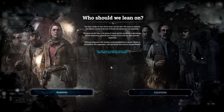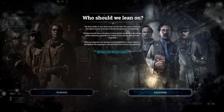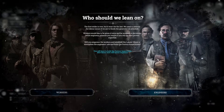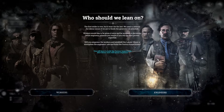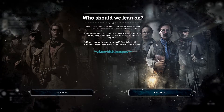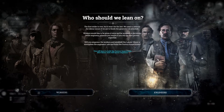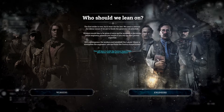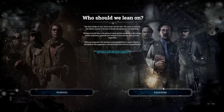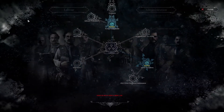This is the main choice of the game or this DLC — who should we lean on? The first strike is over but it won't be the last. We need to address the labor issues if we are to finish the generator on schedule. Workers would like to be given a voice and be involved in decisions, while engineers promise results if you rely on their proven expertise. Will you empower the workers and establish the labor union, or strengthen the engineers' role by building the factory inspectorate? I think we'll go with the engineers. We'll have to build that sooner or later.